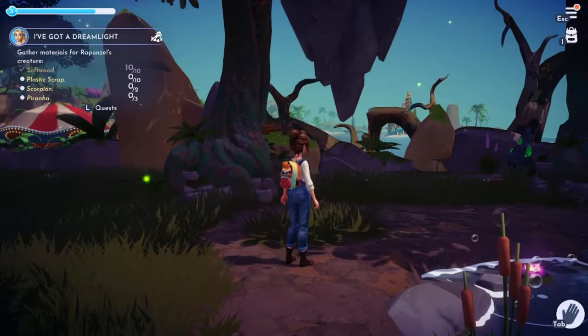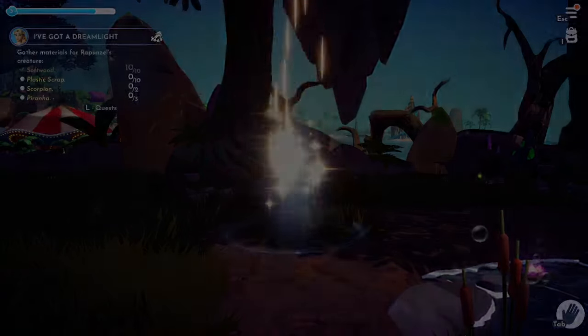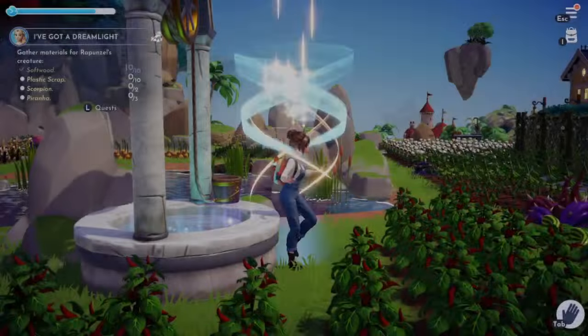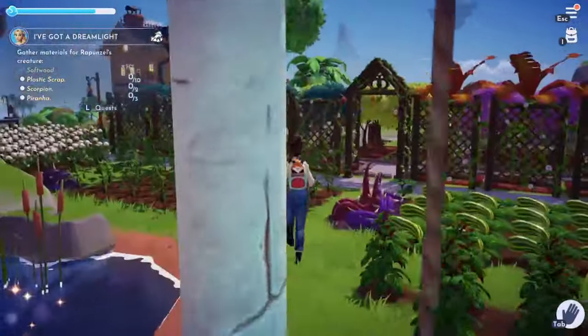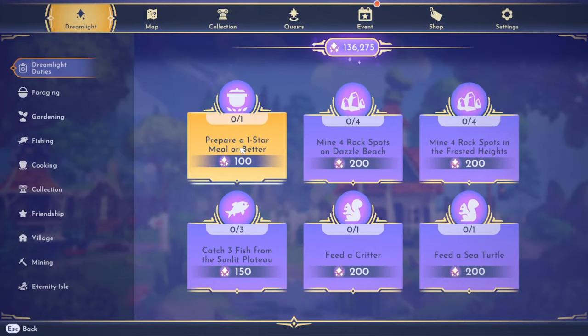Harvest three apples — easy, let's go pick some. I think that'll just be one pick off of one tree. Some trees give us two, some give us three. Yep, that was three. Nice, easy, done.